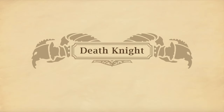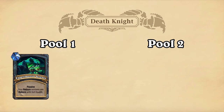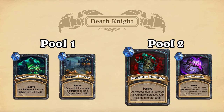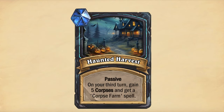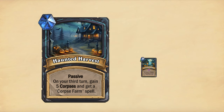Let's dive right into it with the passive treasures for Death Knight. Each class gets 2 new passives for each pool. For the first pool, Death Knight gets Experimental Science and Haunted Harvest. For the second pool, they get Sanguine Embrace and Soul Transfer. Sanguine Embrace will cause any excess health restored to your hero to be added to your maximum health total. So if you had 29 out of 30 max health and restored 4 health, you'd now have 30 health but a maximum of 33. Haunted Harvest triggers at the start of your third turn, giving you 5 corpses and adding a Corpse Farm spell to your hand.